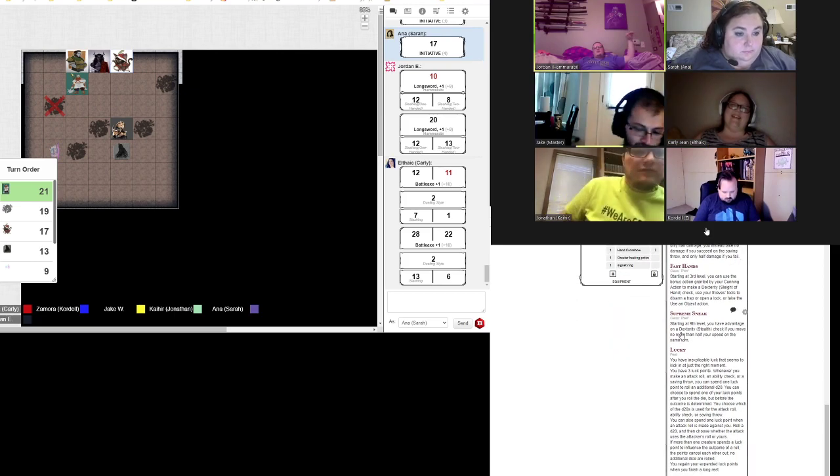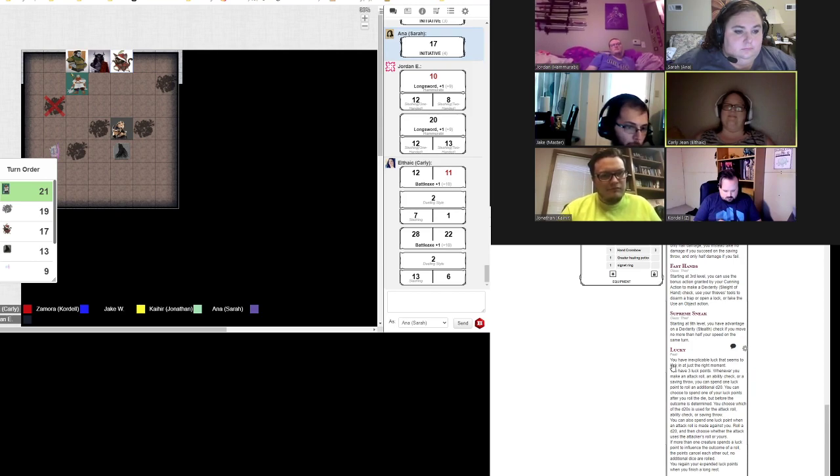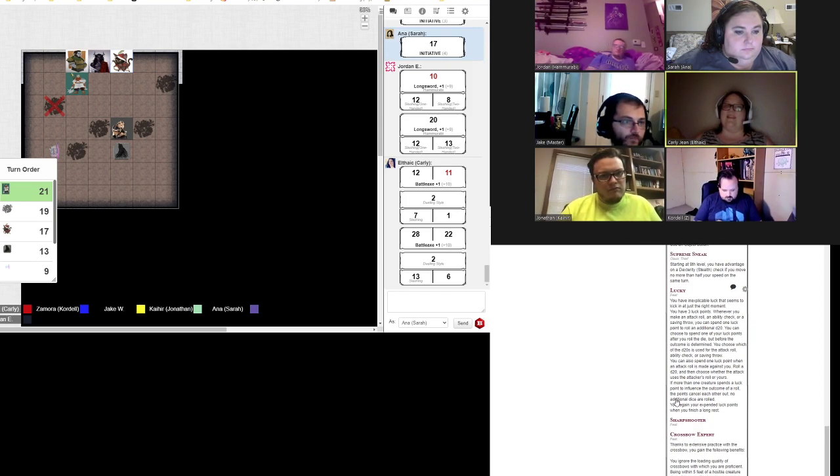Bonus action. As you swing your sword there, you see the shadow dissipate. Dissipate. Got it. Surprise — my axe has any effect at all.